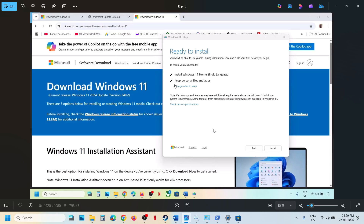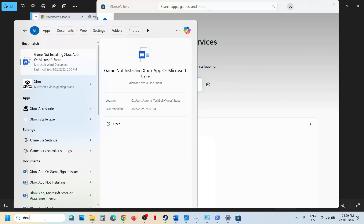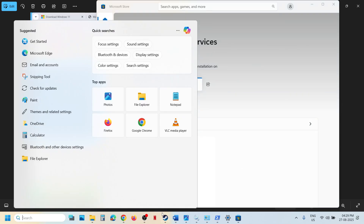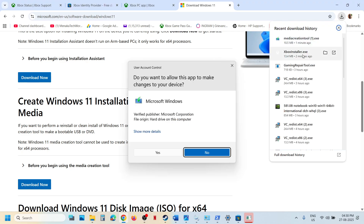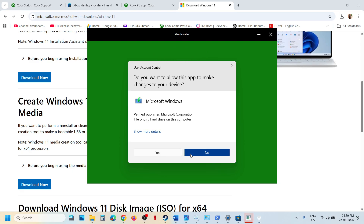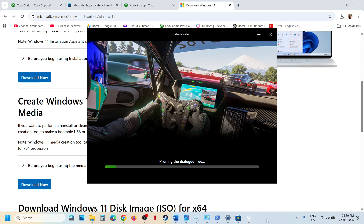Once you use the media creation tool, restart the computer, then launch the Xbox app and store and launch the game and check. Make sure you log in with the same account on the store and on the Xbox app, and that should fix the problem. Thank you so much for your time — please like this video and subscribe to my channel.